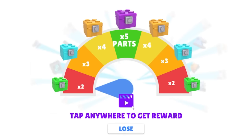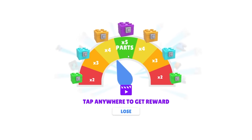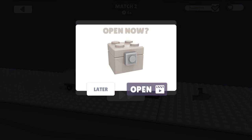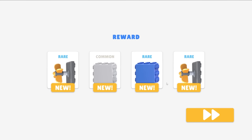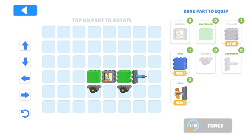Tap anywhere to get reward — do I have to watch an ad? I want times five parts so I'll watch an ad. I have to watch another ad to open it? All right, here we go. I got a bunch of stuff — like these propellers. With all those items I can edit my car.